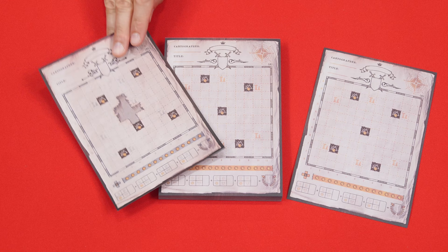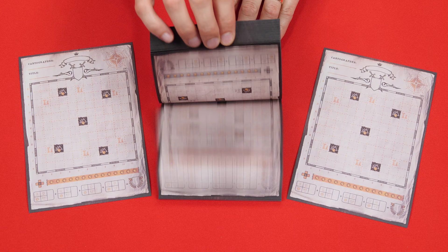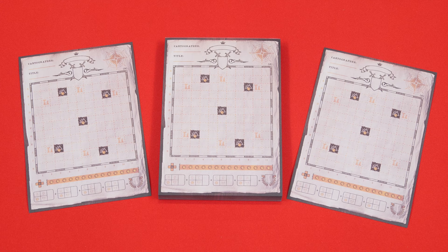To set up, give each player one of these double-sided map sheets, but players must all agree to use the same side for a particular game. We're going to set up for two players, so we've pulled off two sheets. There are a total of 100 sheets included in the game, and that's why it says you can have 1 to 100 players. But if you run out, you can also download extras for free from the Thunderworks website.